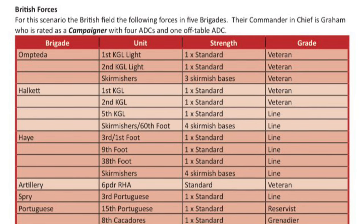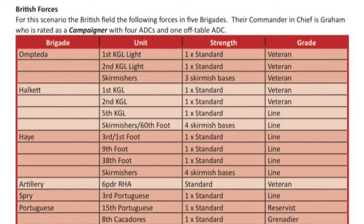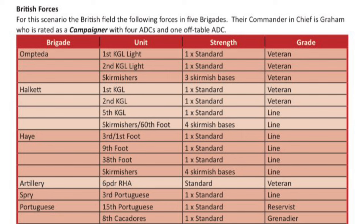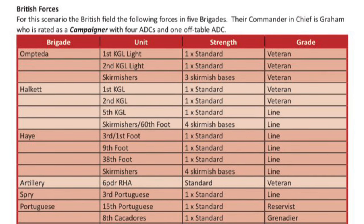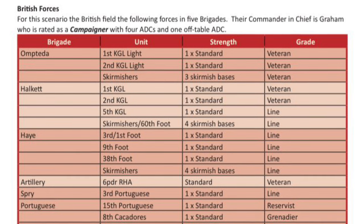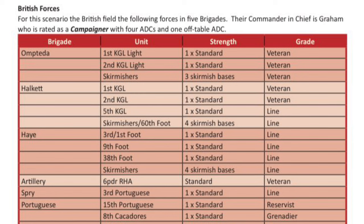The next brigade is Hayes' Brigade — there are no changes to Hayes' Brigade. It's the 3rd Battalion of the 1st Foot, the 9th Foot, and the 38th Foot; they're all standard line, with four skirmish bases. The artillery is the 6-Pounder Royal Horse Artillery Battery, classed as Veterans.